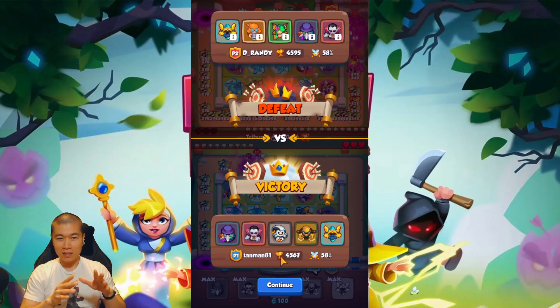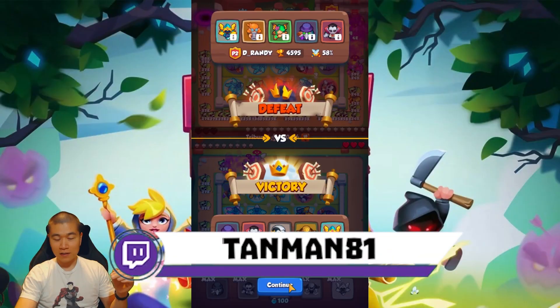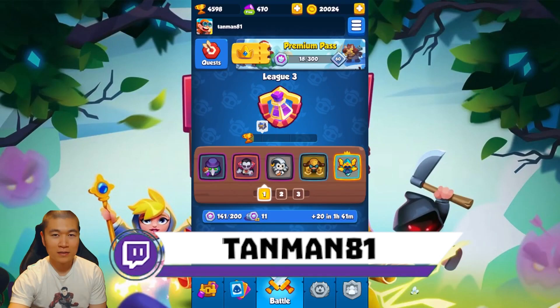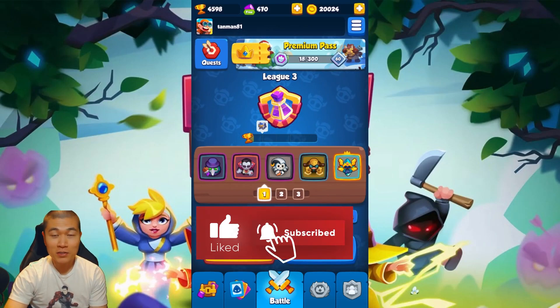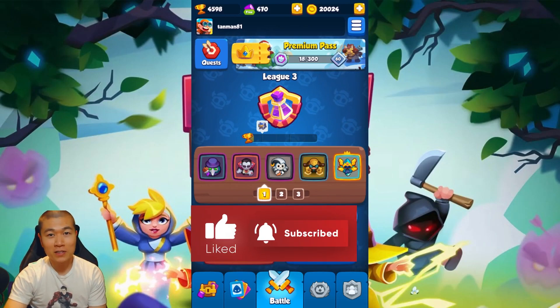There you have it guys — the deck is a success! We did drop a little bit in our win rating, but we are still high up. 58 is not bad. The Chemist really does make a huge difference, guys — give it a try. He's great in co-op; I find the Chemist is really useful for taking down bosses quickly. Let me know how this deck works for you in the comments below, make sure to leave this video a like and subscribe for future content. Thanks for watching and I'll see you soon!